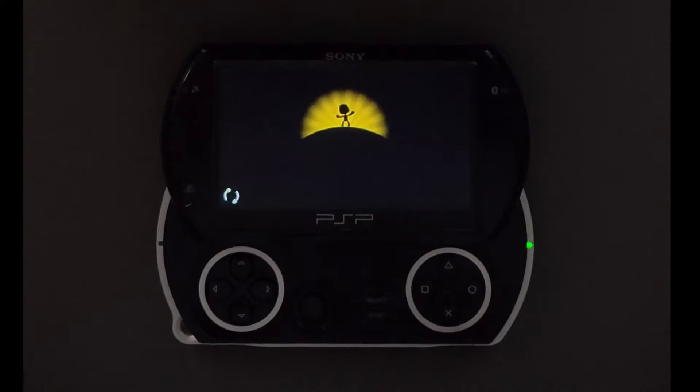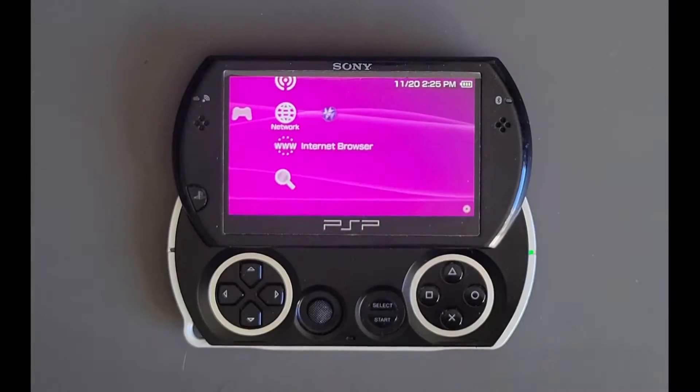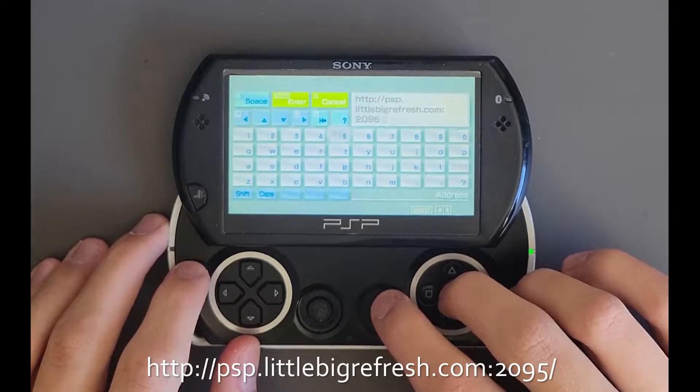To check whether or not you're on the latest release, boot up the game and look at the language selection screen. If it has a purple tinted background, then you are on the latest release and can continue with the guide. If not, go ahead and update your game. If you're playing off a backup ISO, there are some good tutorials online that you can also look up to update your game, and I'll have one linked in the description below.